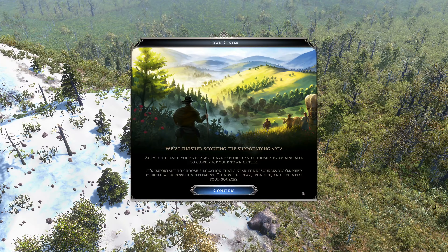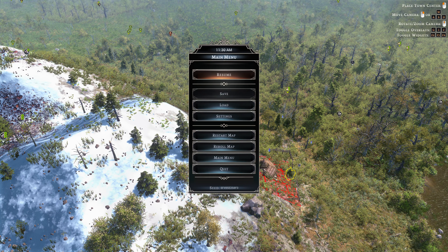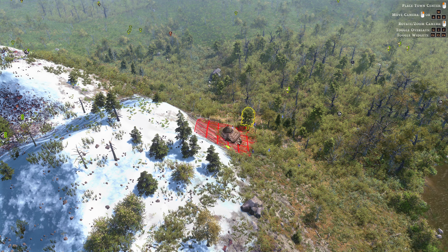Survey the land your villagers have explored and choose a promising site to construct your town center. It's important to choose a location that's near the resources you'll need to build a successful settlement — things like clay, iron ore, and potential food sources. One great thing about this game that I really like: it's a very simple feature, but they have a re-roll map button. So nice. I have started these games over and over — main menu, reload, main menu. This really helps for these kinds of games where you might not like the first map you get. But let's see what they've given us.